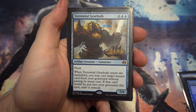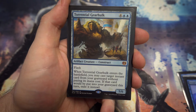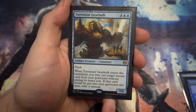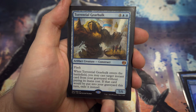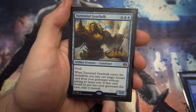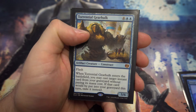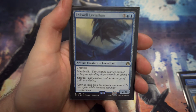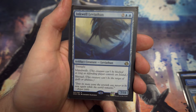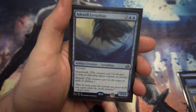Next we've got Torrential Gearhulk from Kaladesh — doing great things in standard. For four and two blue, a 5/6 with flash. When it enters the battlefield you can cast a target instant card from your graveyard without paying its mana cost; if it would go to your graveyard, exile it instead. You could get a counterspell, card draw, or board wipe — for four mana it's fantastic. Then the last creature is Inkwell Leviathan — a 7/11 with trample, shroud, and islandwalk. If your opponent has an island it's unblockable — this thing is just a beast.